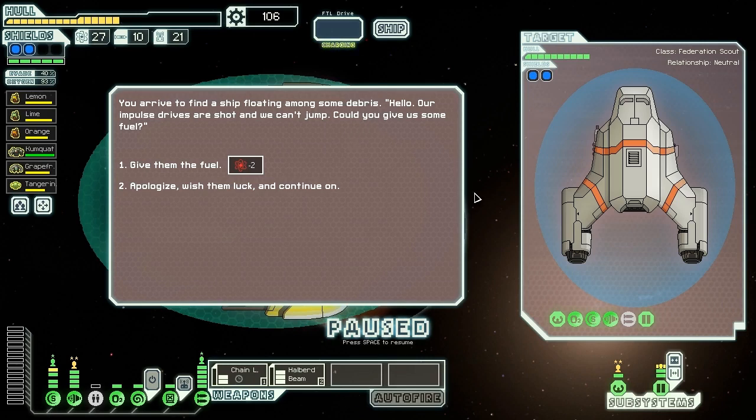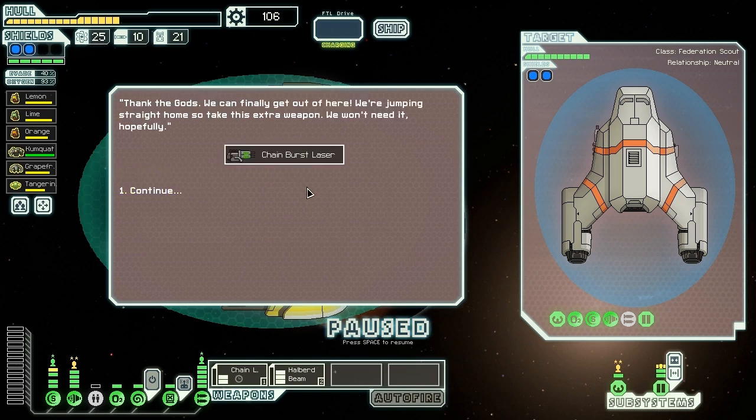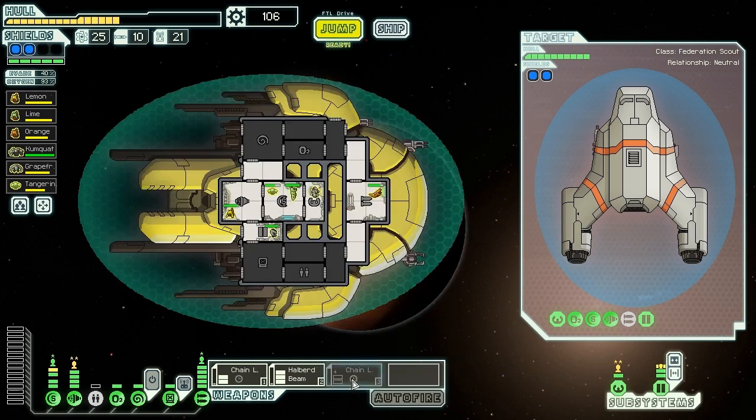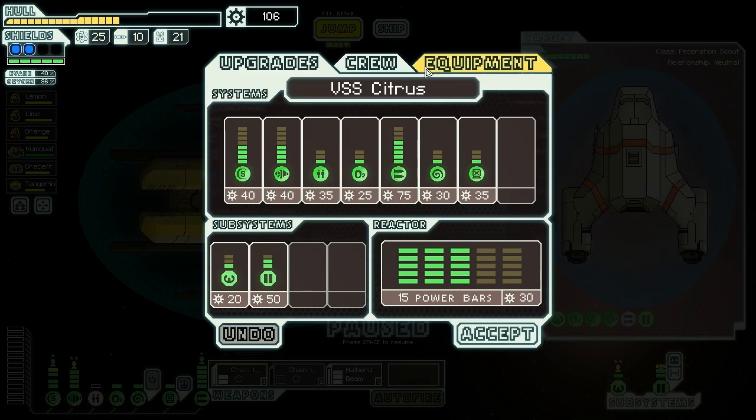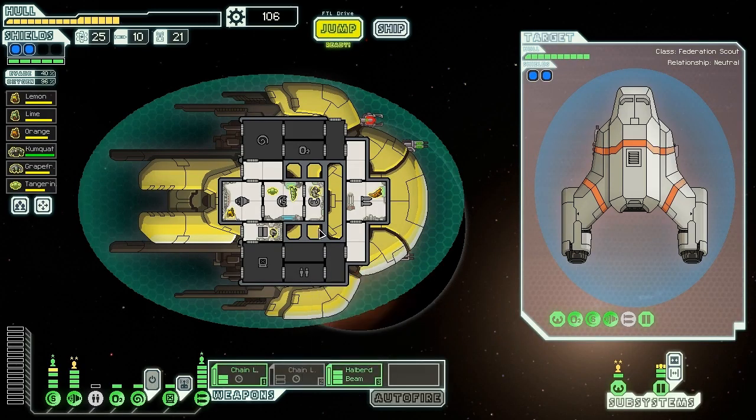We arrive to find a ship floating amongst some debris. 'Our impulse drives are shot and we can't jump — could you give us some fuel?' Sure, we have 27 fuel and can easily afford to give two. We give them two fuel and they say 'Thank the gods we can finally get out of here — we're jumping straight home to take this extra weapon. We won't need it, hopefully.' Another chain burst laser is donated to our cause. That could be really good together — two chain bursts and a halberd beam, not bad. The problem with the chain burst is it doesn't really synergize with the halberd beam since once they get up to speed the halberd beam is still slow, but it could be a pretty nice combo.